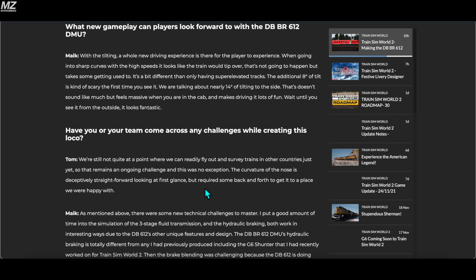What new gameplay can players look forward to with the DB BR612 DMU? With the tilting, a whole new driving experience is there for the player. When going into sharp curves at high speed, it looks like the train would tip over, but that's not going to happen. The additional 8 degrees of tilt gives nearly 14 degrees of total tilting to the side — that doesn't sound like much but feels massive when you're in the cab and makes driving lots of fun. I'm not very familiar with this route personally; it's going to be completely new for me to learn.